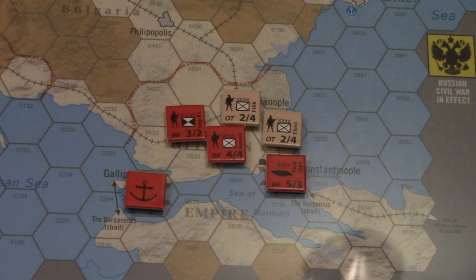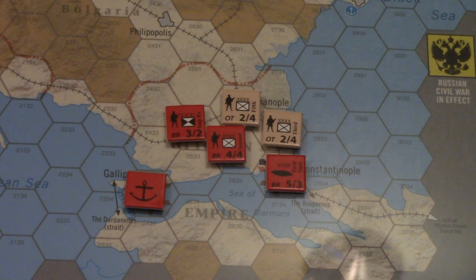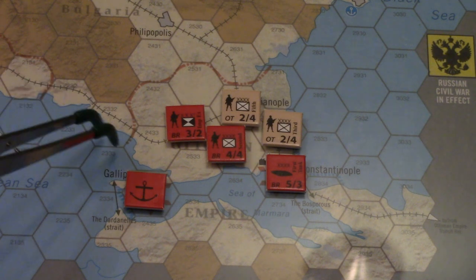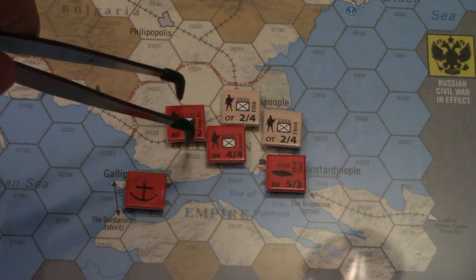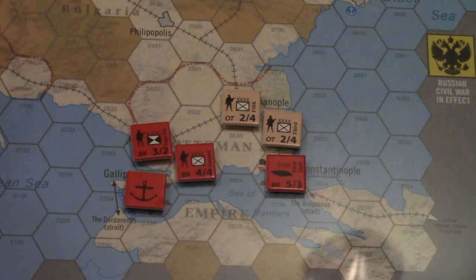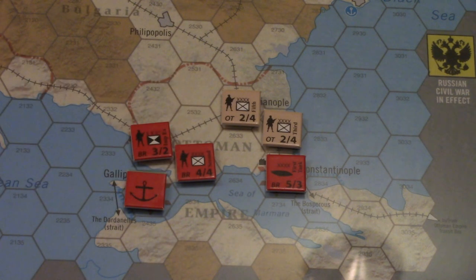The other thing to keep in mind is that taking control of these railways will also be important. If Bulgaria is aligned with the central powers, you can look to take and make use of the rail hexes here that lead into Greece. If you've combined this invasion with an occupation of Greece, that's going to provide secondary supply from Salonika - just right over here - and you're going to be able to get supply down through this way, assuming you can keep control of the rail hexes.